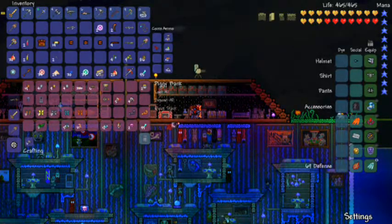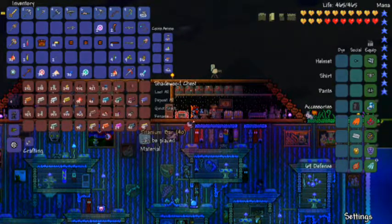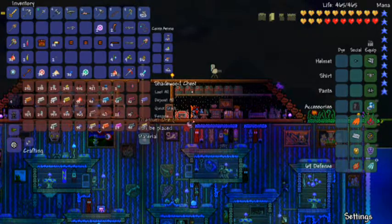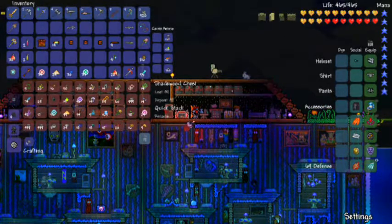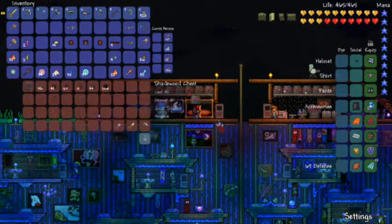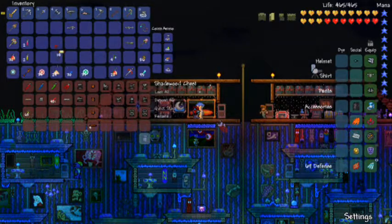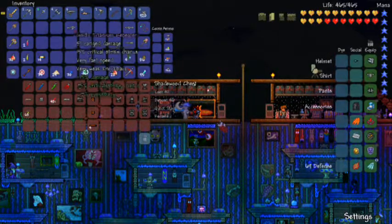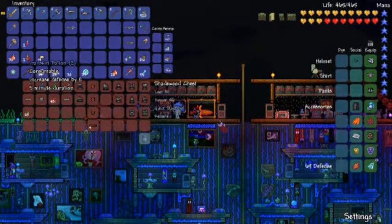Alright, let's get some of this stuff put away because I've got things to take care of now. I've got a lot of hallowed bars - I really need to get serious about reorganizing all my crap. There wasn't a lizard furnace in there anywhere so I can't make anything with that. I forgot to buff for Plantera - whoops.